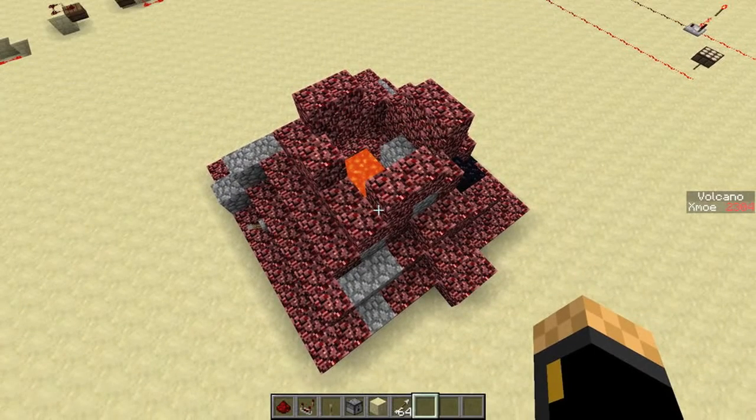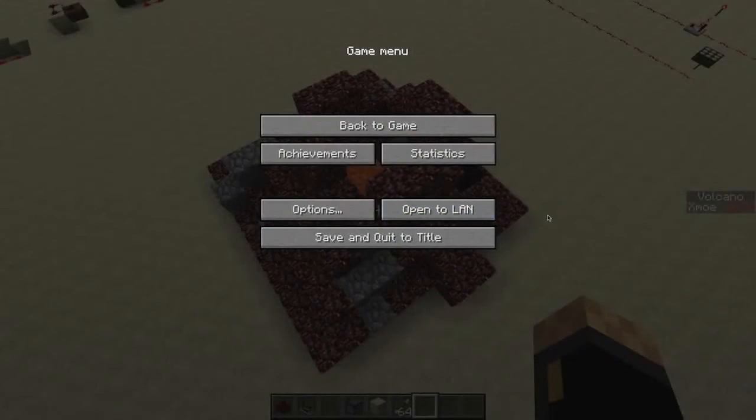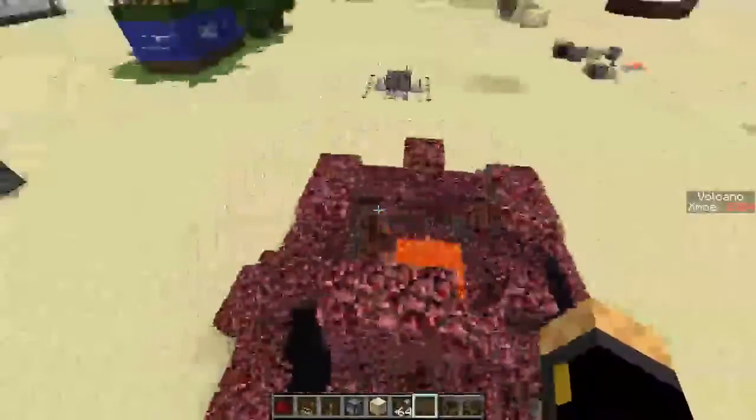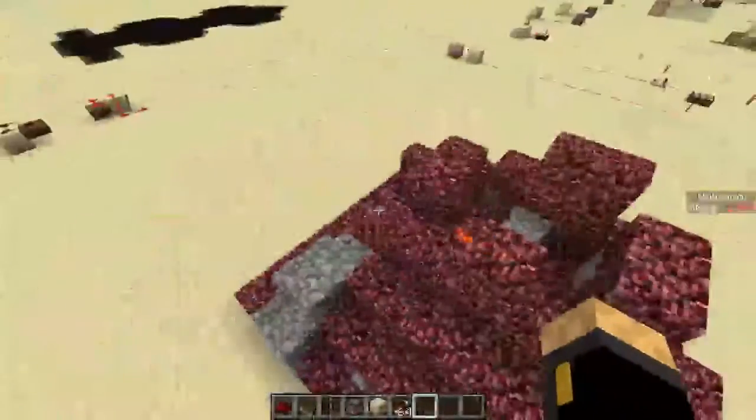You see on the right hand side I have a volcano power over here. It's a new scoreboard function. Some pretty cool stuff was added again in the snapshot.